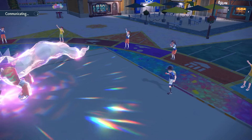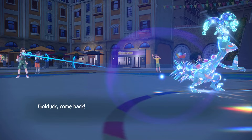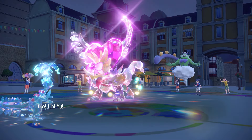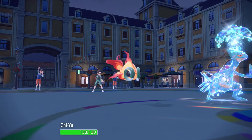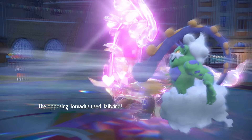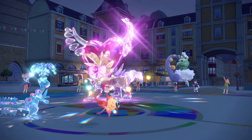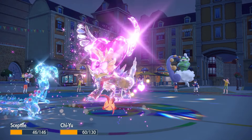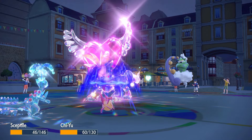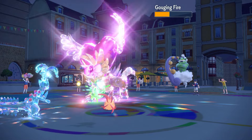Double speed, man — this guy's pretty fast. He goes for Tailwind — come on, show me that we outspeed. Yeah, it still outspeeds! But it doesn't pick up the KO, so Septile's gonna pick up the KO next. Very nice — get out of here, Gouging Fire!